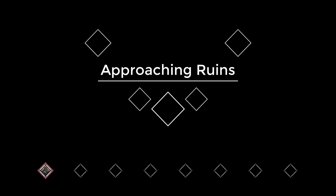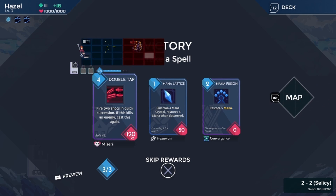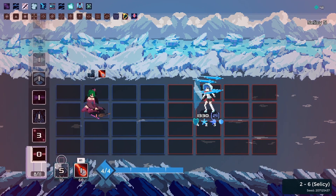For those of you who don't know, the objective of One Step From Eden is to travel from the edge of the world to Eden, a safeguarded city in a nation that's been ravaged by war. Along the way you gain new spells to add to your repertoire of attacks, find and buy artifacts that power up your character, and face enemies and bosses that will stop you dead in your tracks.